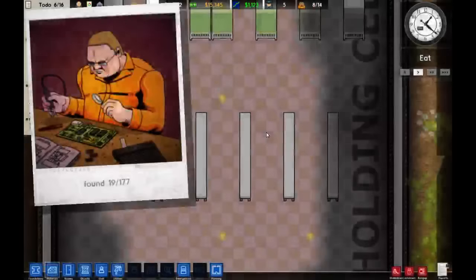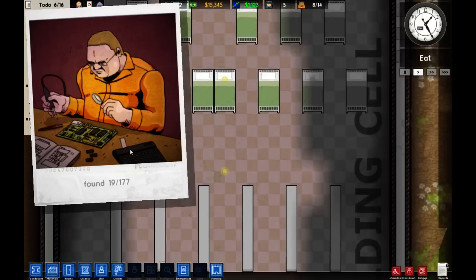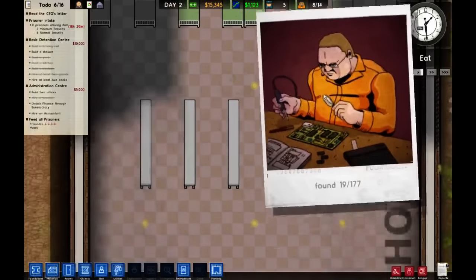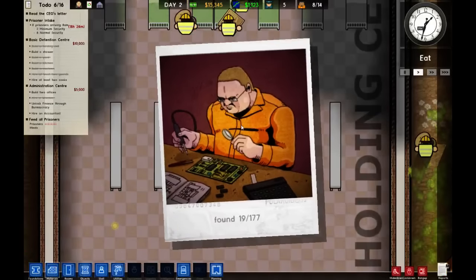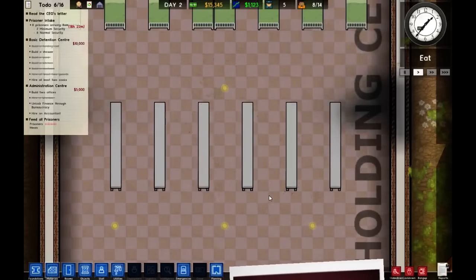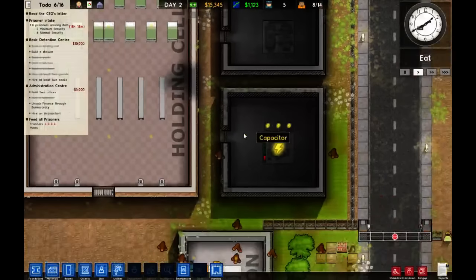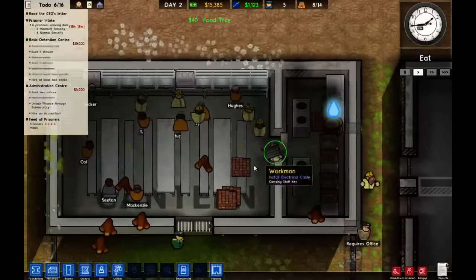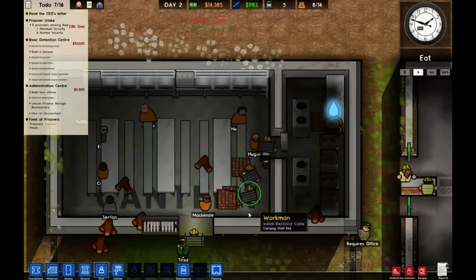Why can't I place stuff down? There's a polaroid — number 17. Found 1970 out of 177. What is this? Is it like a collectibles thing? What do I do with these, where do I put them? Something new with this release, but I'm not sure. I'll just poke this down here for now. If people could tell me what the polaroid is about that'd be great — I obviously can't tab out and check the release notes.